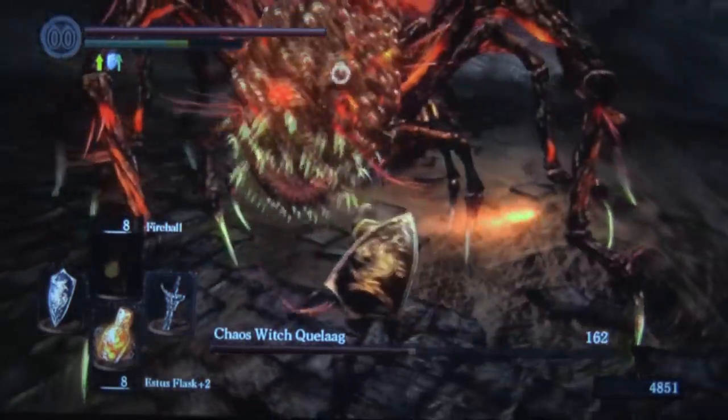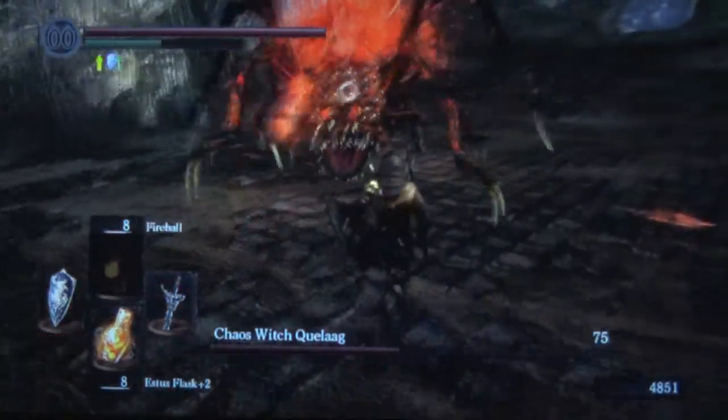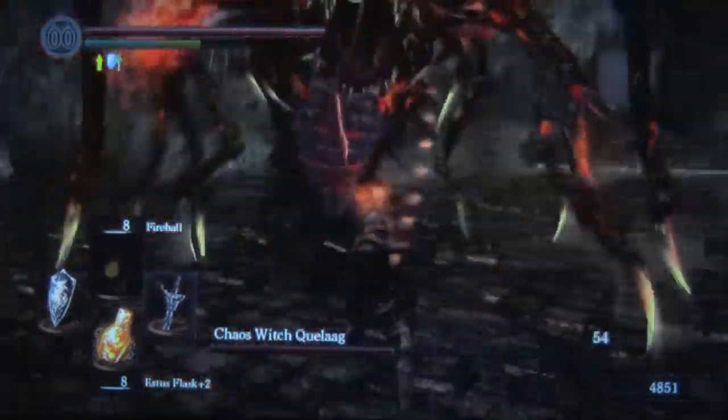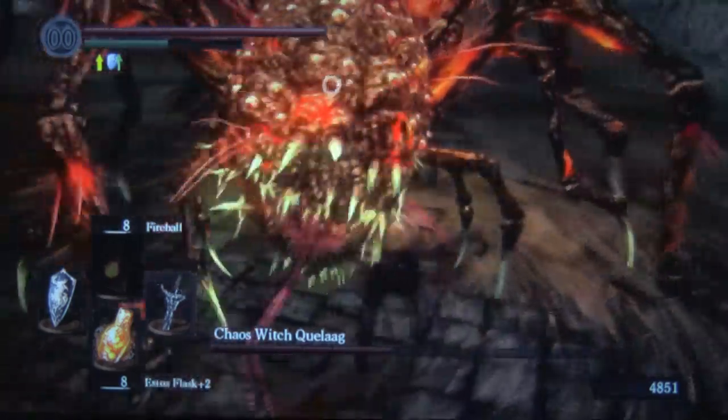You want to watch for her lowering her body as she gets prepared for the explosion attack — study that in motion and get prepared for it. At all phases of the fight, rush forward, get underneath the legs area, so you won't get hit by her melee attacks.